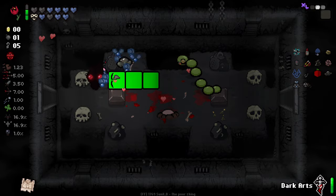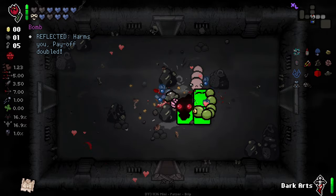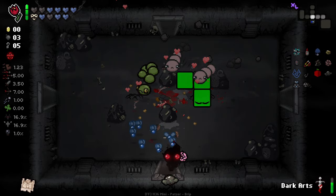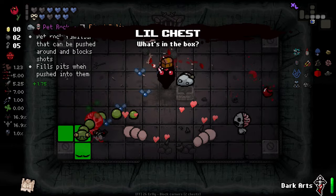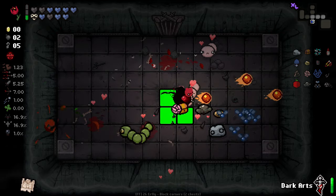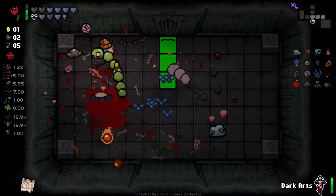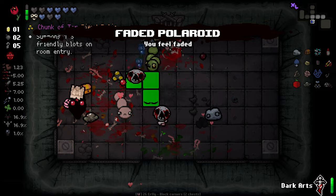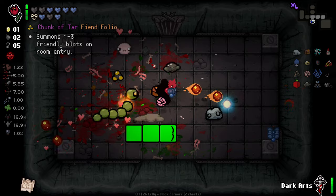With more luck, Holy Light becomes absolutely outstanding — it's pretty good as is, but the more luck you can get, the better it becomes. Little Chest here is pretty good. Pet Rock is also decent — while it's mainly just cool because it's cute, he can also be pushed over gaps to fill them in if there's something we need to get. The biggest problem is just remembering that's actually what he does. We've got a Chunk of Tar here.